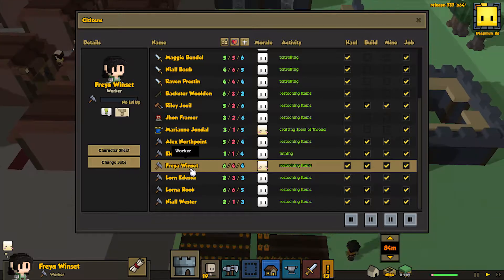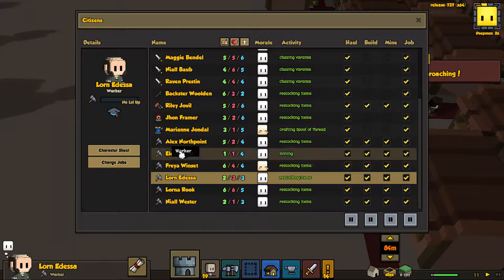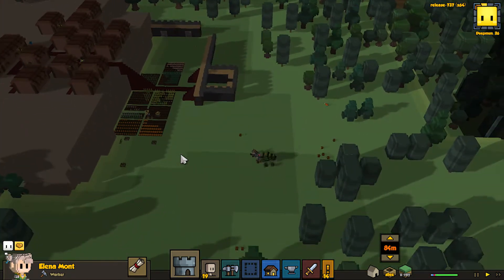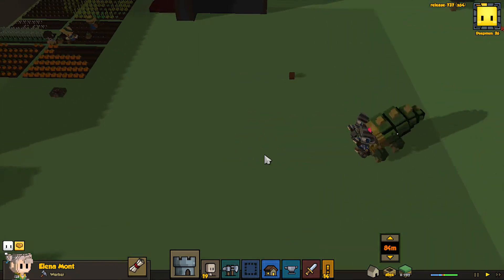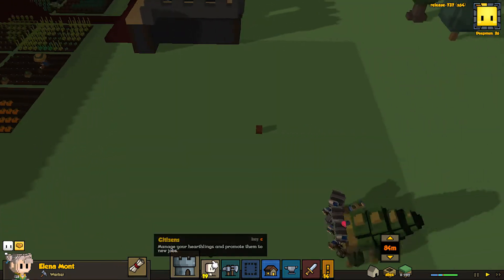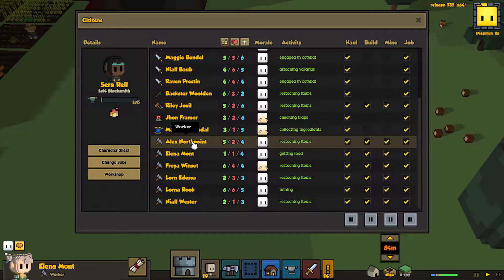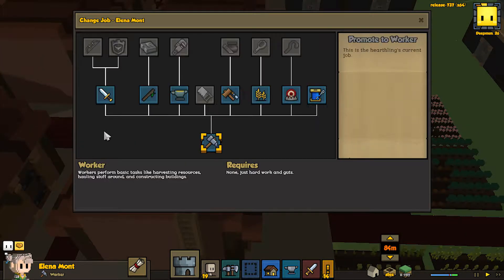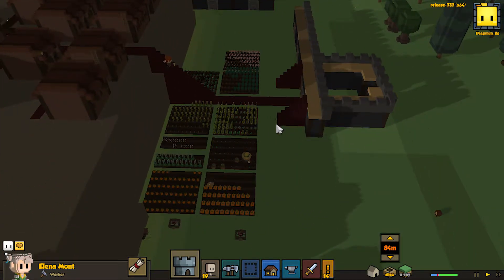You seem to be a pretty good farmer. Wasn't there another person that was really good at farming? I think I saw them moving — yep, there they go. It's a large grunkle. I'm calling them that because they kind of look like grunkles from How to Train Your Dragon — it's not plural. But you are now to be a farmer, because you have a green thumb, even though you have a terrible body.